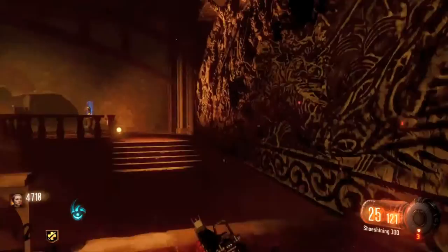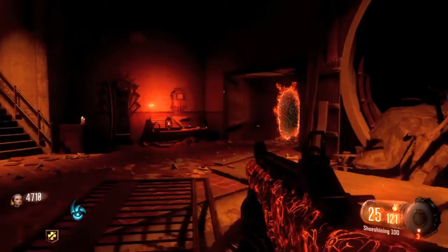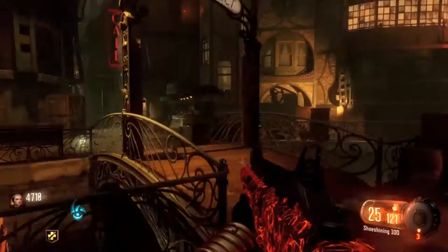Hey, what's up guys, my name is Switcher T-Scored and today I'm bringing you guys Pack-A-Punch Every Gun in Black Ops 3 Zombies, episode number 8. This one here is the Haymaker 12 shotgun, and if you Pack-A-Punch this thing it becomes the Shoe Shining 300. I thought that was a pretty funny name — if you guys see all the Pack-A-Punch names in Black Ops 3, some of them are really bizarre and some of them are pretty funny.